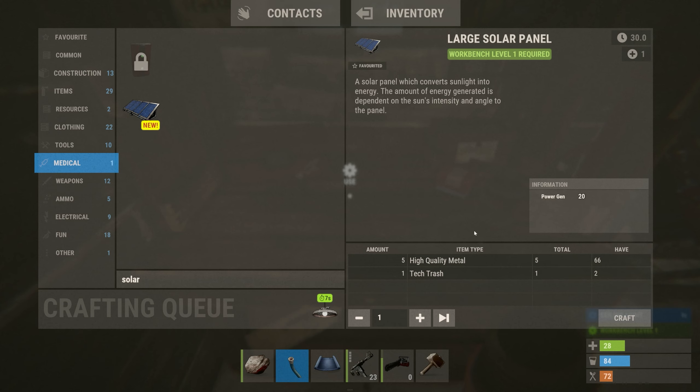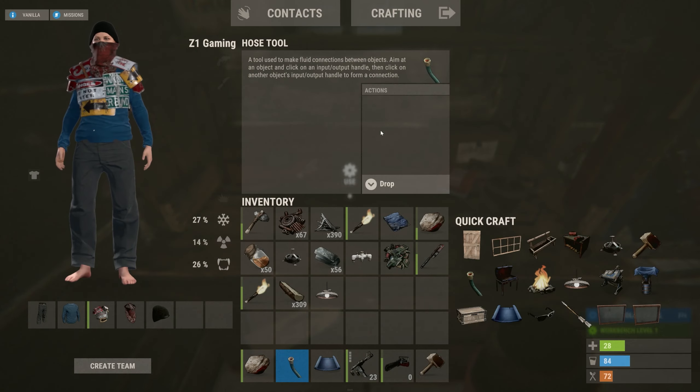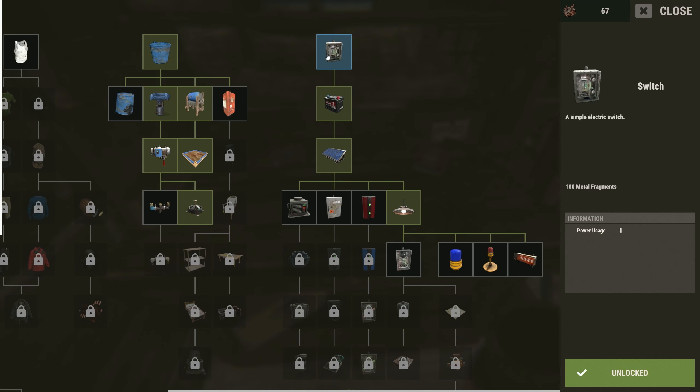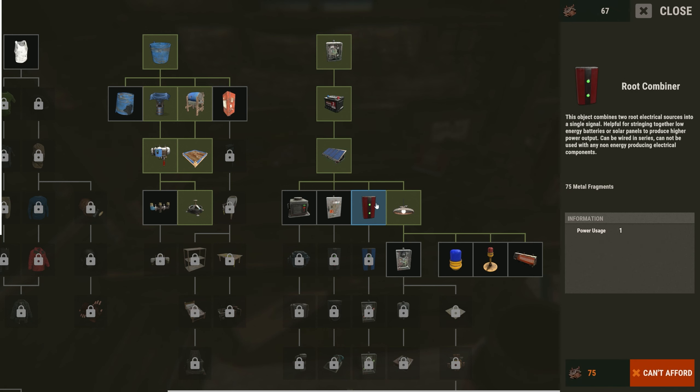We need a planter — we need a tarp — and we also need a ceiling light, so let's craft that before I forget. We're gonna need some power stuff too. For solar — tech trash — yes, we've got the tech trash.